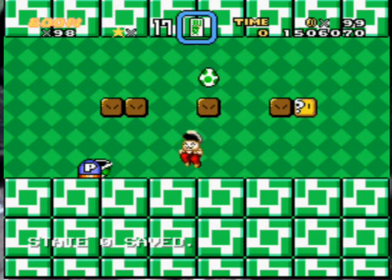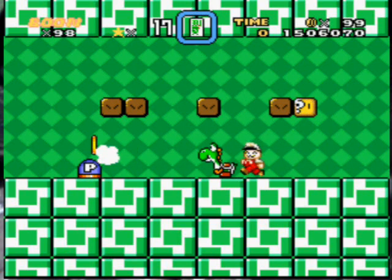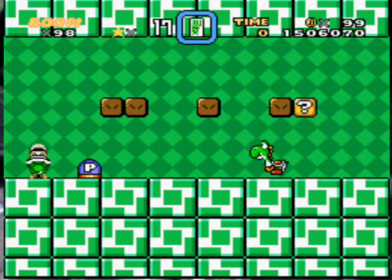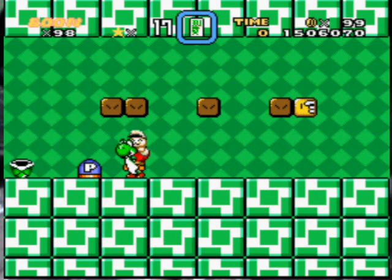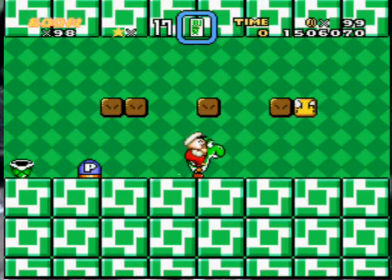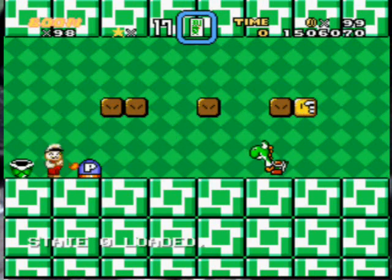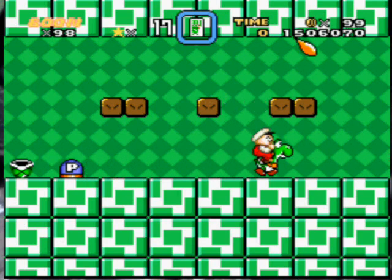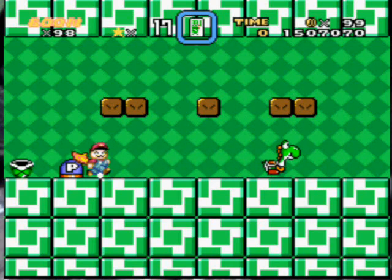Now we need Yoshi — Yoshi is a requirement. Now we need to clone the P-Switch. We need to do the slope glitch. I don't know how this is gonna work, but we're gonna try our best. I'm tired of doing that stupid Fire Flower. Thank you so much — that's gonna be much easier for us.